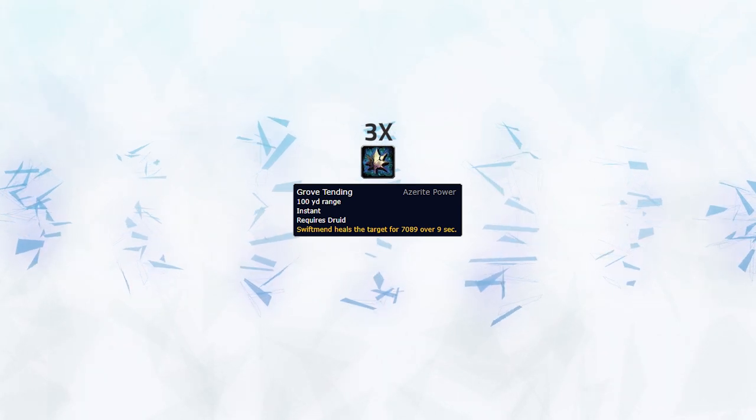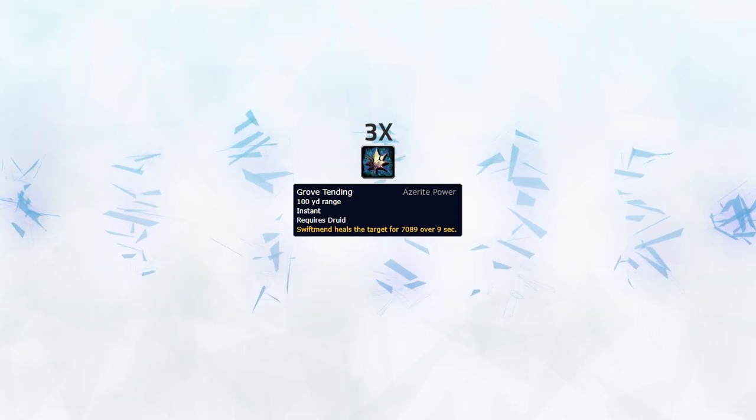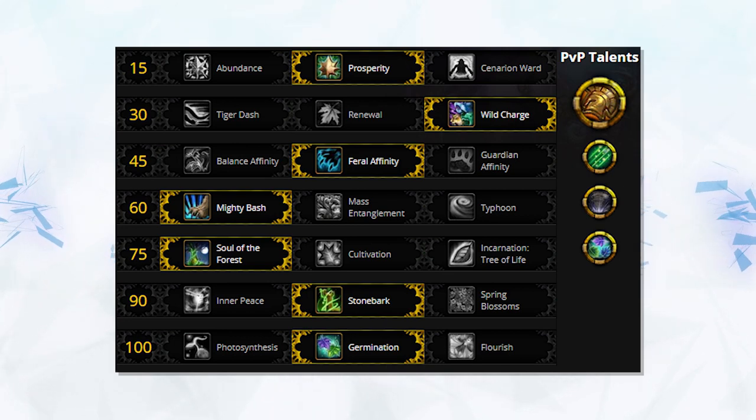Lastly is Cubsy on the Restoration Druid. He's got the standard Druid Azerite pick of Triple Grove Tending; however, the clever changes we see in Cubsy's play come from his talent choices. Normally a Druid would take standard talents, but Cubsy was for the most part opting to take Feral Affinity. He's able to do this because of his composition — he's confident that if he's focused, he'll consistently be getting peels as well as high pressure coming from his team, so he doesn't need the added defensive benefits from Guardian Affinity to survive.